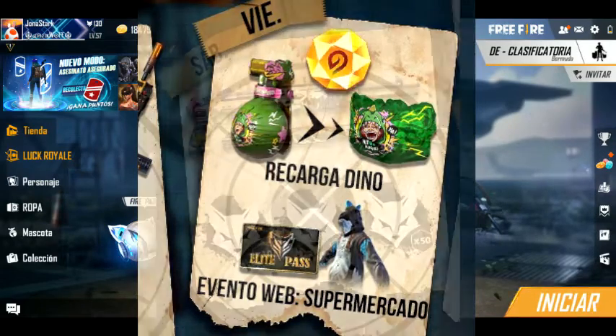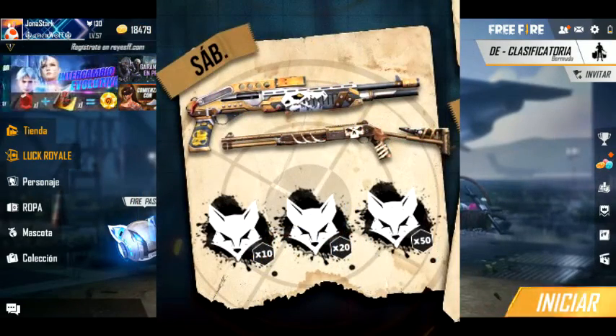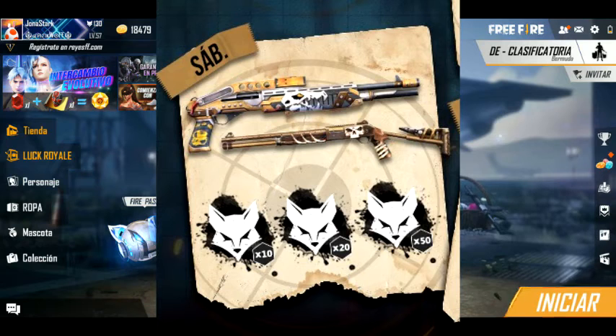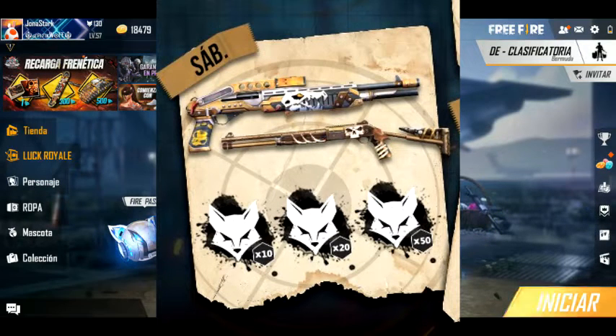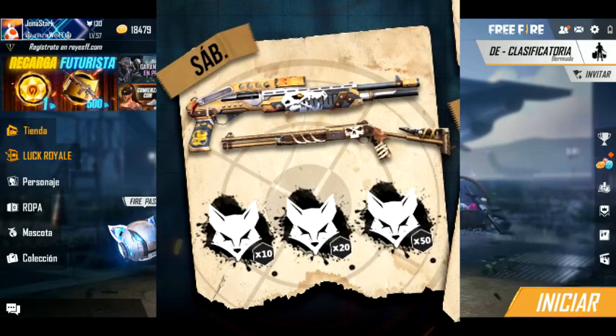Para el sábado llega la caja de M10 Cataclismo, que estaba en el Loot Royal de Armas. Ahora llegaría en cajitas a la tienda, y estaría llegando junto con la Spaz 12 para poder obtenerla. También estarían llegando descuentos en medallas. Siempre llega descuento de medallas casi al finalizar el pastelite, así que vamos a poder obtener más medallas para los que no han podido obtener.